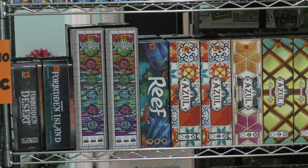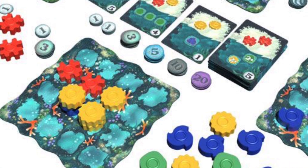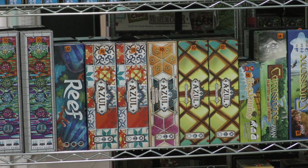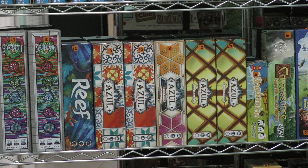Next to it is Reef, which is criminally underplayed because Reef is a fantastic game from Emerson. I think it's better than the next five games, which all have the word Azul in them. In Reef you put out different parts of a reef, play a card, score points. Very simple. A great game.